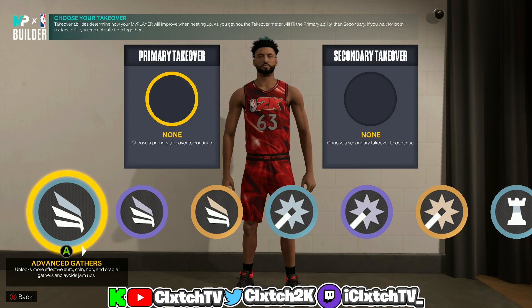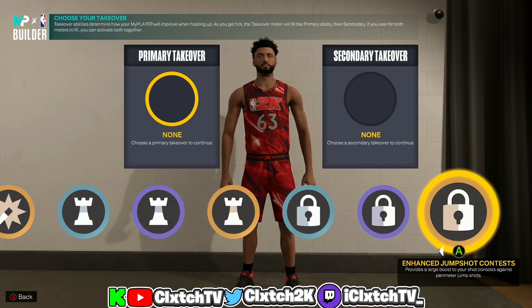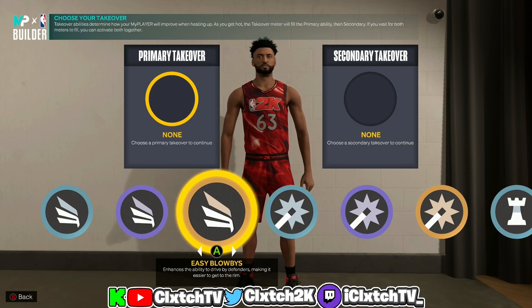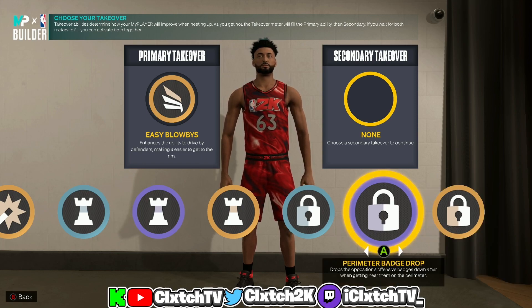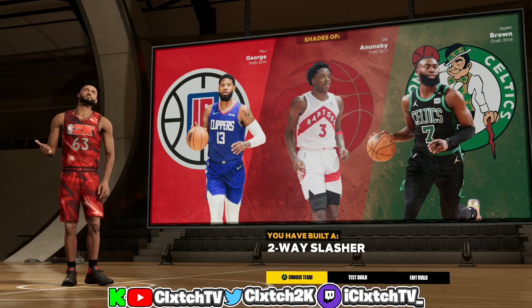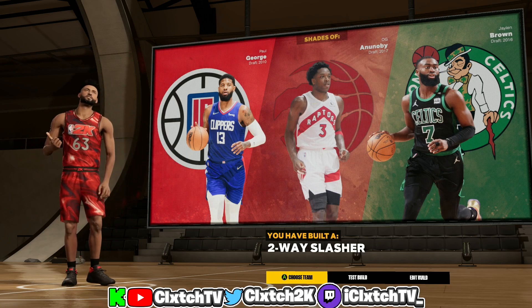Moving on to takeovers: we get slasher, shock creator, playmaker, and lockdown defender. If you go up to 88 block you'll get rim protector takeover replacing either shock creator or playmaker. Since you have a 96 driving dunk and hall of fame limitless takeoff, I recommend slasher takeover primary — easy blow-bys is the best slashing takeover in the game. For secondary, since this is a two-way build, we're going lockdown secondary. The best lockdown takeovers are perimeter badge drop and extreme clamps — I personally like extreme clamps, though some prefer perimeter badge drop. This build is similar to Paul George, OG Anunoby, and Jaylen Brown.